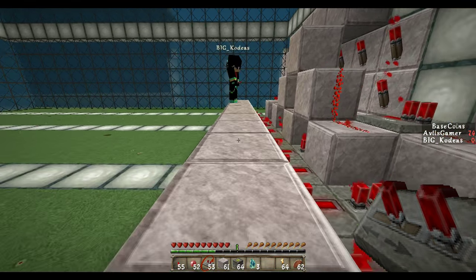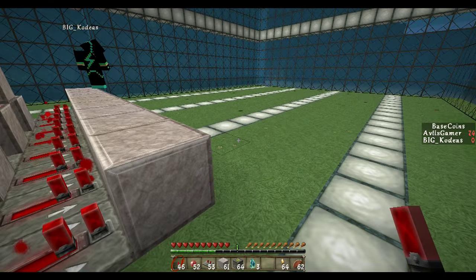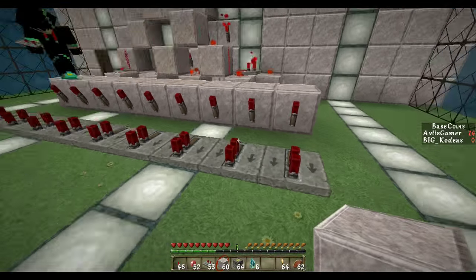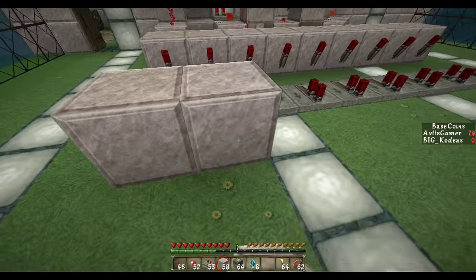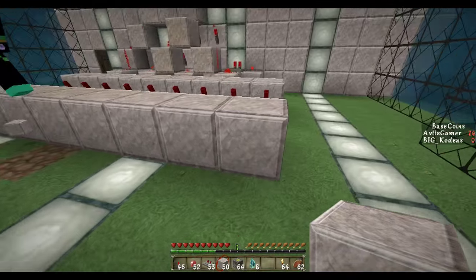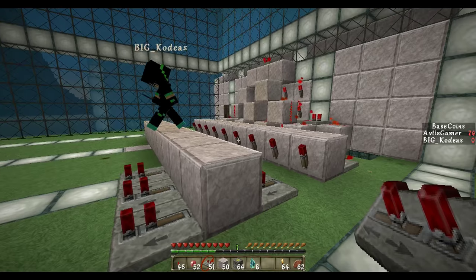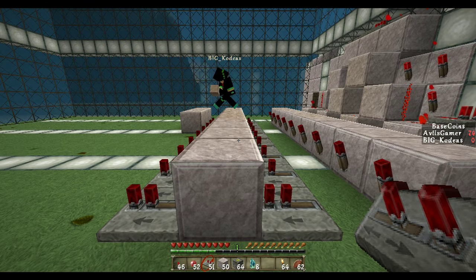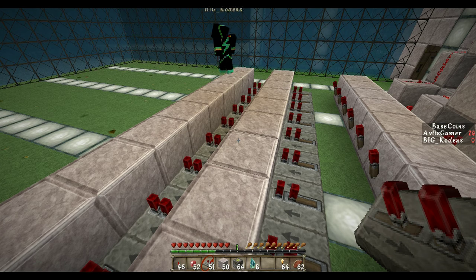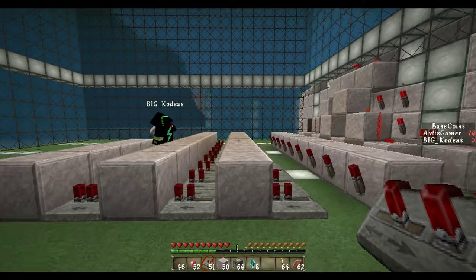So on this step right here, we are going to start by putting some redstone torches in front so we can keep up with the connection for the code. We place a line of repeaters just following up the torches, and then just some building blocks that can transmit redstone. Every time we do this line, it means a number, and we start from the last number to the first. For a 4 pin code we use 4 lines; if you want 3 you place 3 lines, if you want 10 you place 10 lines like this.